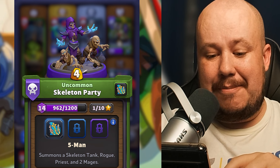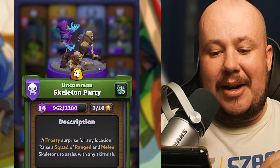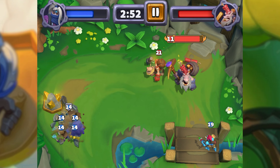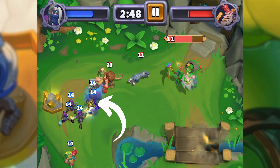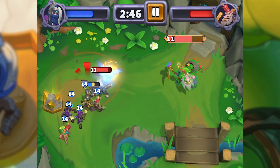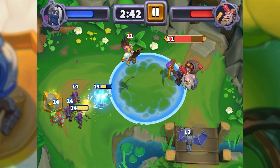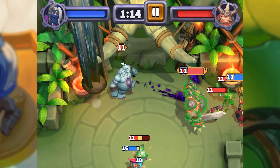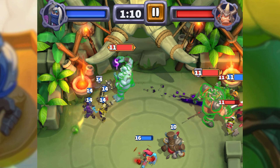I'm a huge fan of the Skeleton Party here. The Skeleton Party, especially with its five-man upgrade, is super fun. It spawns a tank, rogue, two mages, and a priest, so you've got a whole party to be able to take out your opponents. It's got range capabilities, tanking, and it does some backstab work. It's just a fantastic unbound unit, which means that you can drop it anywhere on the map, regardless of if you have a meeting point or a barracks.